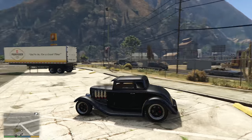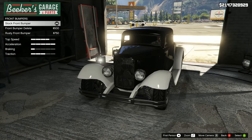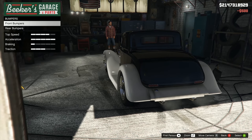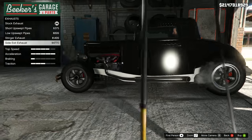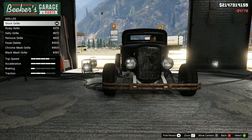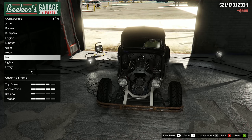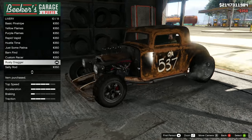We're going to spawn another one and take it into Benny's and modify that just real quick too. Going against what I said before, I still don't think you should have to pay for the rusty one, but I'm going to put it on anyway. Going for the rear delete. Exhaust - we're going to go for the side exit. I pretty much made that decision the second I saw them. The grill - we're going to go for nothing. So this is completely stripped back - that's the look I'm going for. Remove the hood.